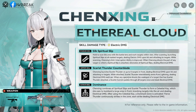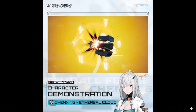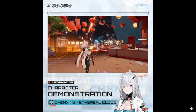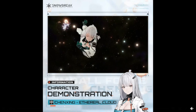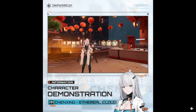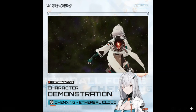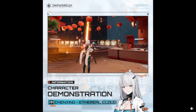The last skill is her ultimate — Dominance. Chen Ching combines all spiritual slips and scarlet thunder to form a celestial key, which she uses to bombard a large area in front, knocking targets into the air and dealing electrical damage. After using the celestial key, a dominant zone is activated where continuous strikes hit within the zone, each dealing electrical damage.